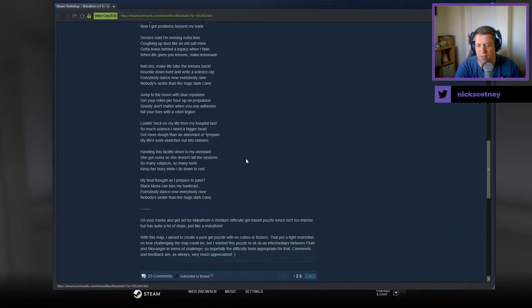Without further ado, let's jump into the description. We're gonna skim all this — like Cave said, click down below, there's a link in the description, make sure you go check him out. On your marks and get set for Marathon: a medium difficulty gel-based puzzle which isn't too intense but has quite a lot of steps, just like a marathon. With this map I aim to create a pure gel puzzle with no cubes or fizzlers, sitting as an intermediary between Fluid and Sky Ranger in terms of challenge. Comments and feedback are always very much appreciated.